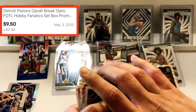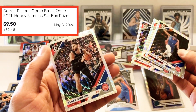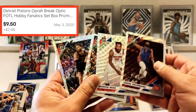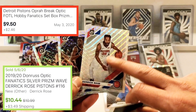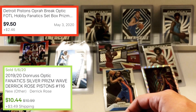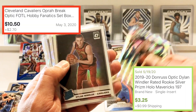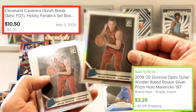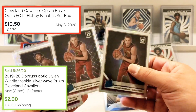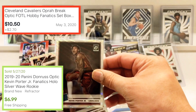We'll go through these pretty quickly: Drummond, Rose, Reggie Jackson, Blake Griffin again. They do look nice — if you have a favorite player, maybe you go grab one like this, this card looks really nice. Luke Kennard. Dylan Windler rookie — two of them, they're both different. Put that in our highlights. Kevin Porter Jr. rookie.